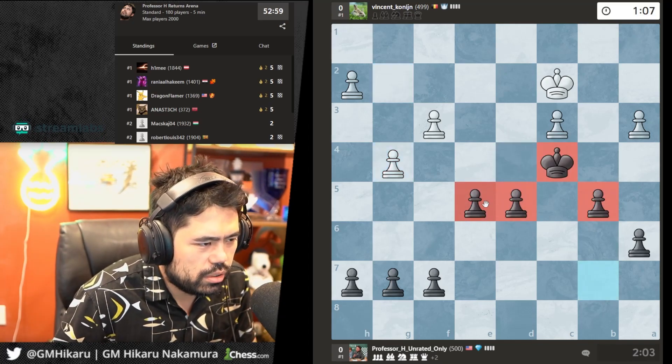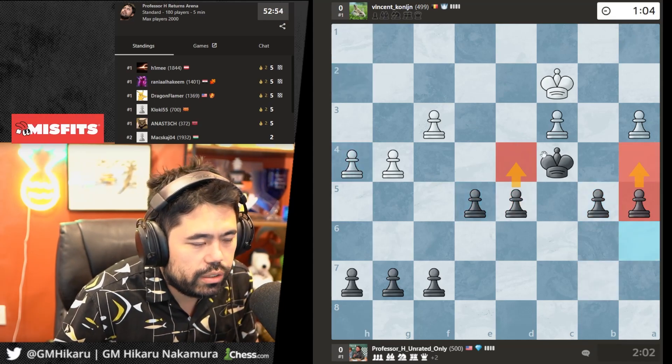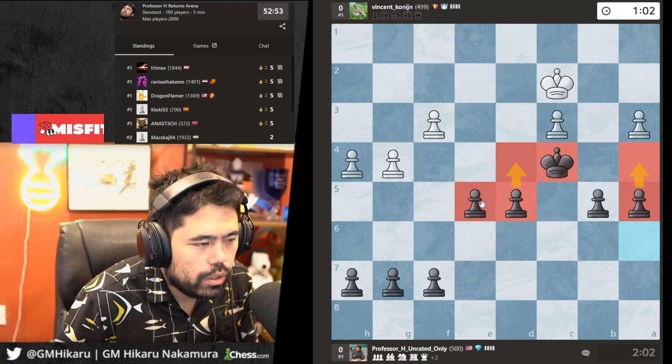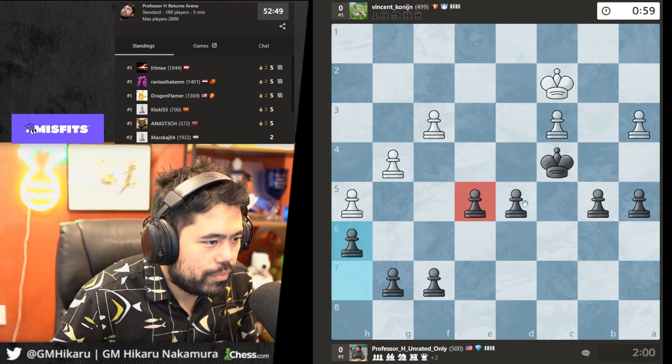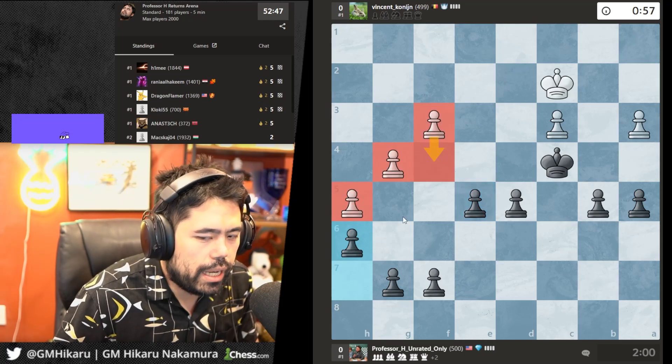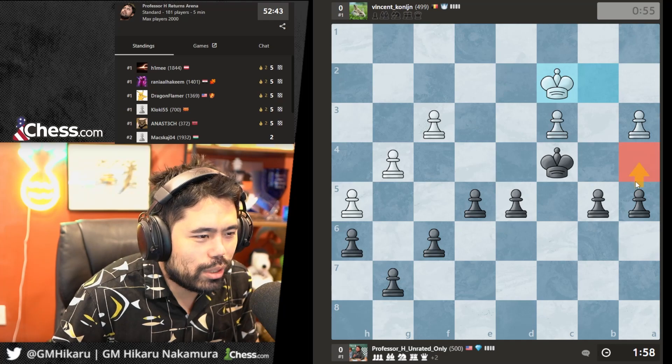Let's play b5, I'll go a5, maybe a4, d4 and we go from there. He plays h5, I'll play h6 — I just want to make sure he can't get a passed pawn on any side of the board. Let's go f6, maybe a4.